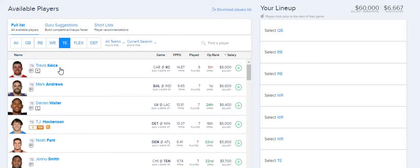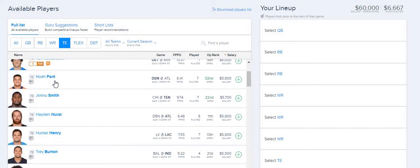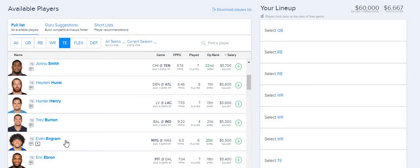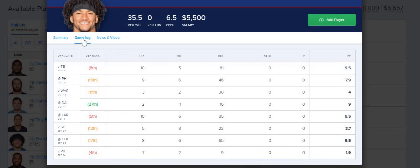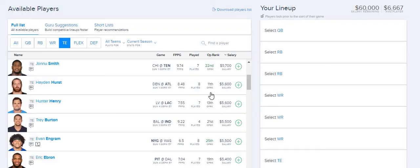For tight end on FD it's Kelce, Waller, and Fant — same as DK — but then two different options. Instead of Hockenson and Schultz, on FD I have Evan Engram against Washington on Monday Night Football. He was getting a lot of targets, which was good to see — hopefully he can do a little bit more with them. My fifth FD tight end is Gesicki for the Dolphins against Arizona. So those are two different tight ends compared to DK, and some of those guys could appear on my cheap plays as well.